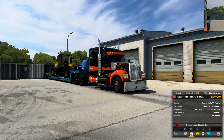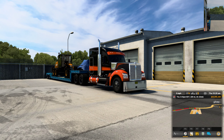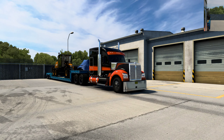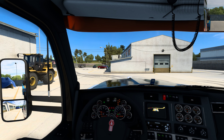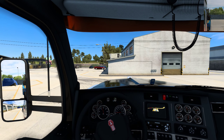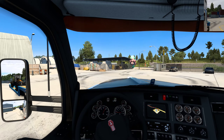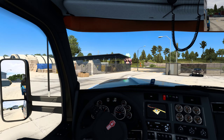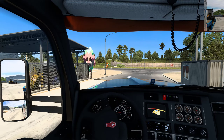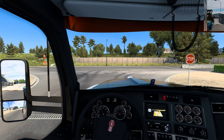We're going to be taking this Case 856C, 33,730 pounds, to New York. We're currently in Boston. I was trying to go through Topeka and Kansas City, but every time I was driving around, the trees kept loading in and disappearing. So I was like, I'll try a different part of the map and take a few mods out. We'll just go to the very east coast and try it from there.